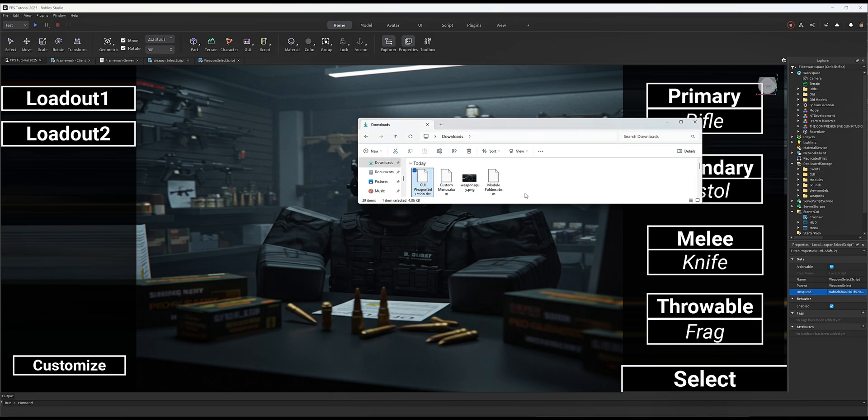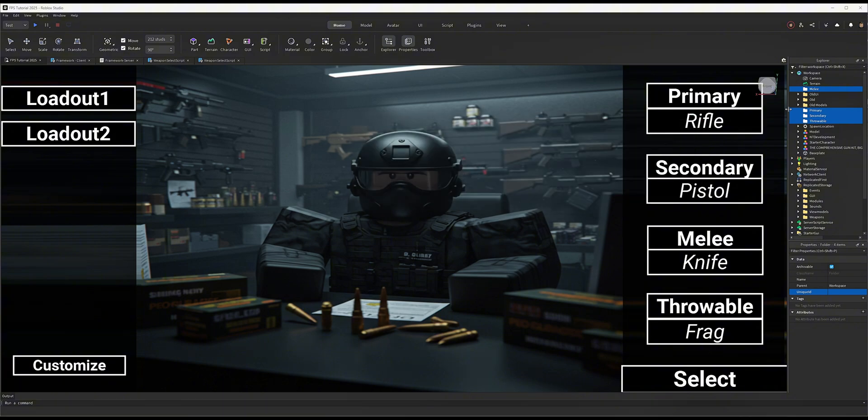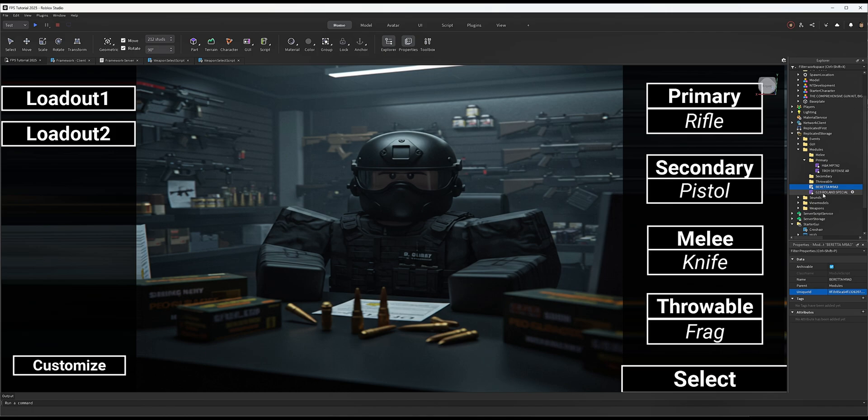Now go to the files again and drag in the Module Folders. You should see four folders appear: Primary, Secondary, Throwable, and Melee. Take these four folders and drag them into your Modules folder with all your weapon scripts. Then sort your guns - put rifles into Primary, and pistols like the Beretta and Glock into Secondary. We need this because when using the customize list, only primary guns should show for primary selection and only secondaries for secondary.